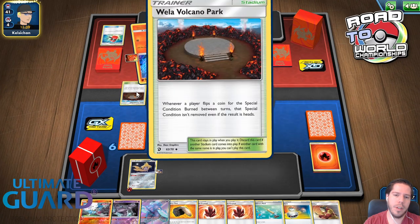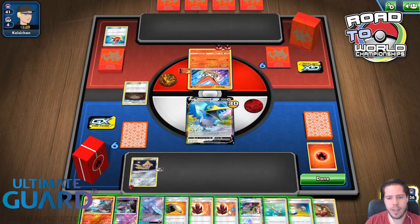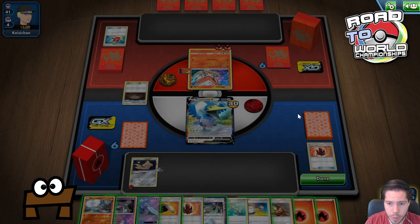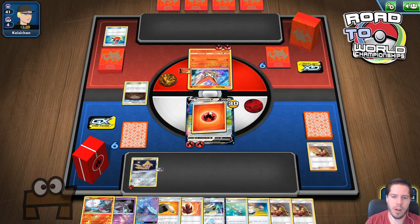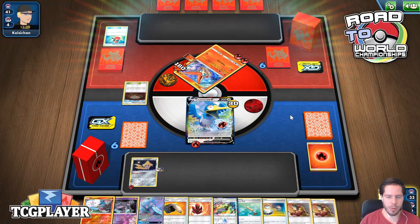We might just get our first one through this dunk here — it's looking like it. I don't even know what this does. The burn stays, I guess. But now we can just Welder twice, find the fires, get the Spit Shots, and dunk my opponent.